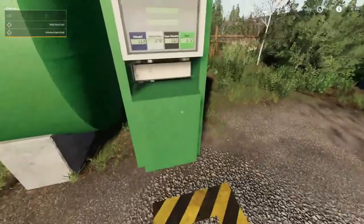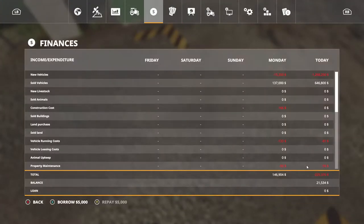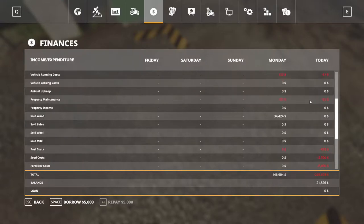This pump here - we can get diesel straight out of our account. We're at $21,535. I paid the loan off folks - been doing several contracts, many transport missions. We've done a lot of planting. Remember those potatoes I said I wouldn't do? It actually paid off. Contracts income: $187,000. Harvest income: $221,000. There's fertilize cost, seed cost, fuel cost, property maintenance, vehicle running costs, and new vehicles - had to sell and buy some stuff.